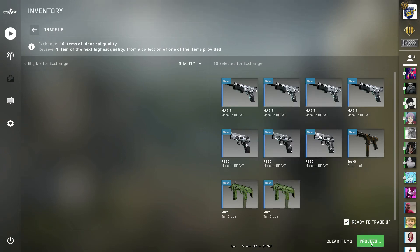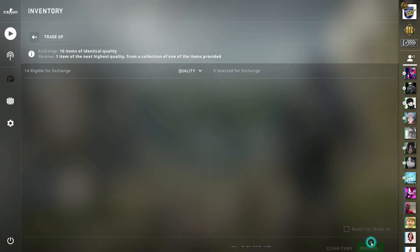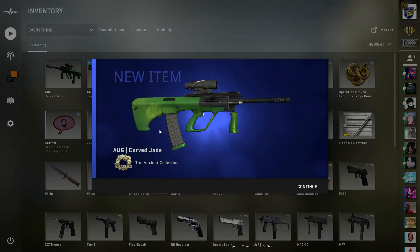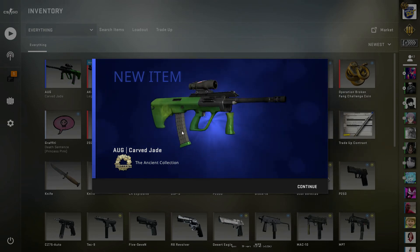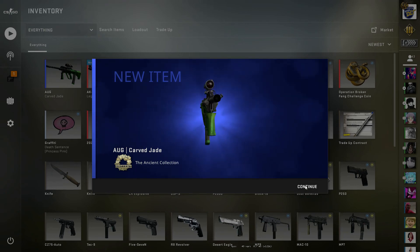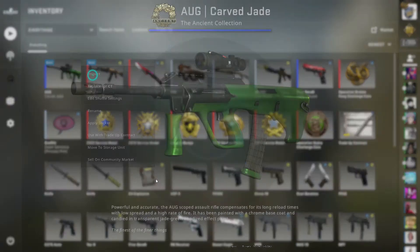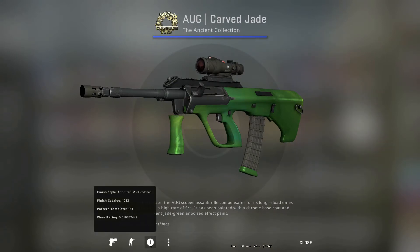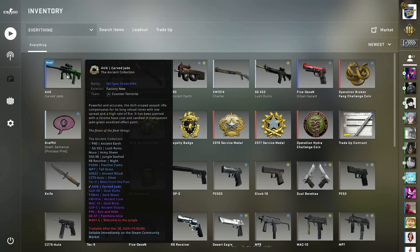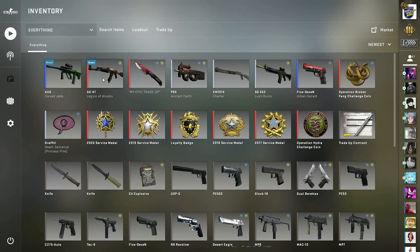Let's do it — three, two, one! Yes! We got the Ancient collection guys, nice! It's a factory new, yeah, factory new with 0.01 float. Nice, thank you for watching guys.